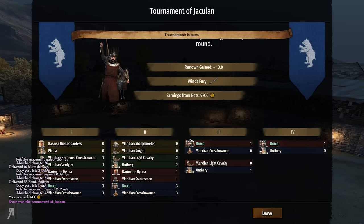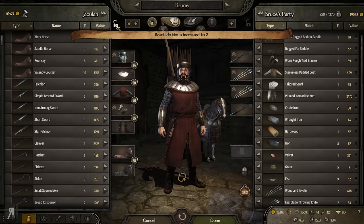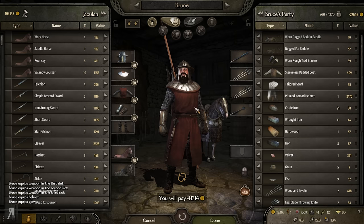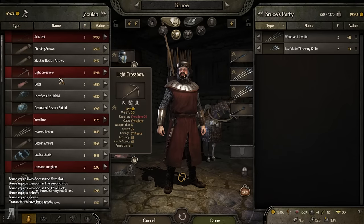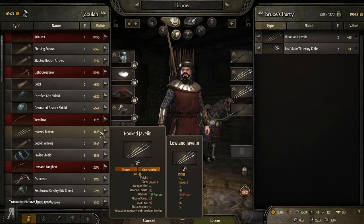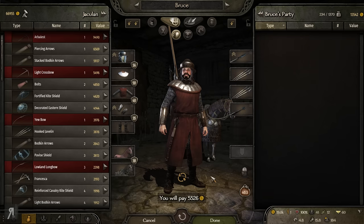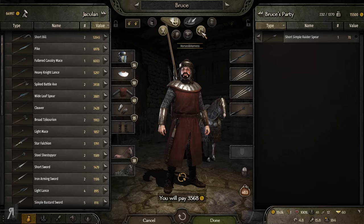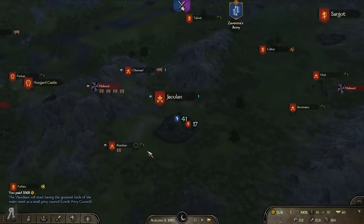We actually achieved victory at the tournament. Another 10 Renown is now under our belts and we are now at the next clan tier — which is absolutely fantastic. We also have Wind's Fury here. It seems like we can actually upgrade our Javelins as well as our Lance. That's 41,000 which is a little too much. But looking at what they have in regards to throne weapons — hello, the Hooked Javelins! They are pretty fantastic. I'm going to buy these and sell the other ones — spending 5,000, which is a pretty decent price for such a significant increase.